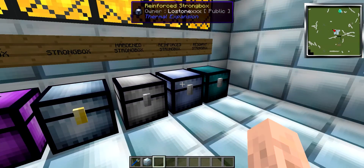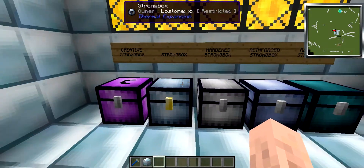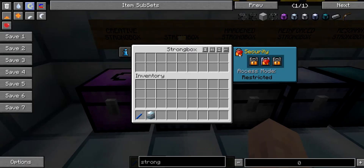The reason you would choose these over iron chests or vanilla chests is that you do not need chest protection to prevent people from accessing them. On the right-hand side you have a security tab. If you set it to public access, anyone can access it. If you set it to friends only, only people on your COFH friends list can access it. If you set it to owner only, it's just you.